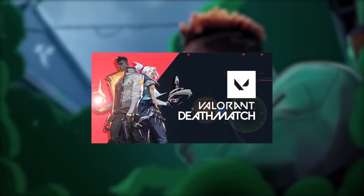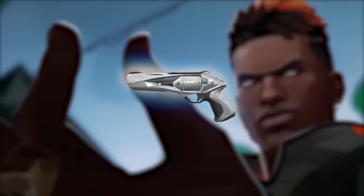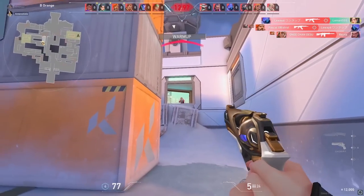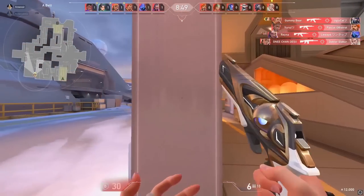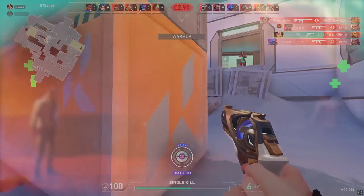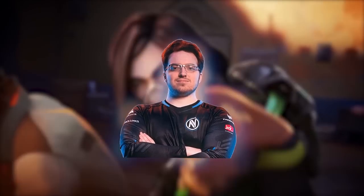One of the ways you can train your crosshair placement is through deathmatch. Instead of trying to get as many kills as possible, start using a Sheriff and start aiming for the head with crosshair placement. Know where you're going to peek, how you're going to peek, where to place that crosshair — and you'll naturally feel yourself getting better when instead of moving the mouse you're just clicking it. You might actually see Optic Yay play deathmatches with a Sheriff often; that's just how he warms up before streams.